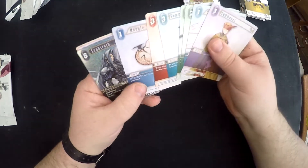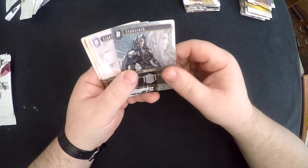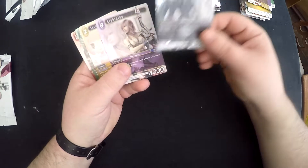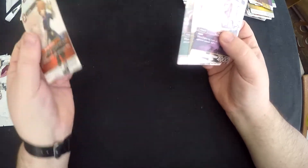Next pack: foil Sephiroth. Now we're getting into some good stuff. Foil Sephiroth - I think he's spare now because I bought one online. Still, I'm fairly pleased to see that. And another Lan, which I needed as well - that's the last one I needed for my playset. Some good cards in here.